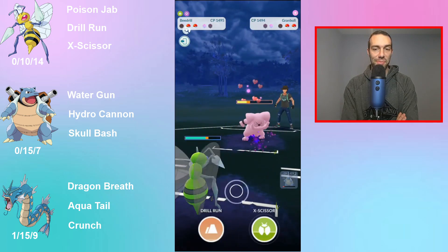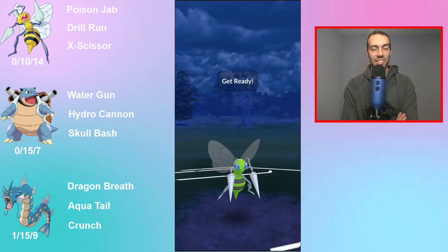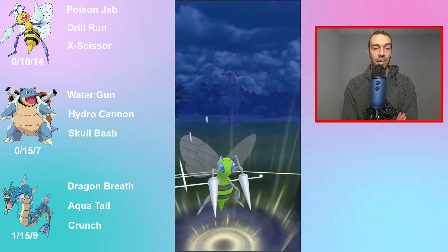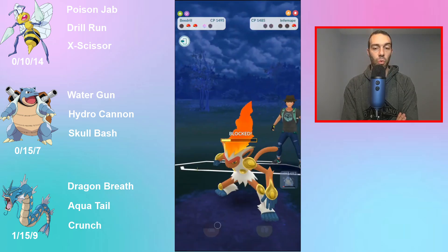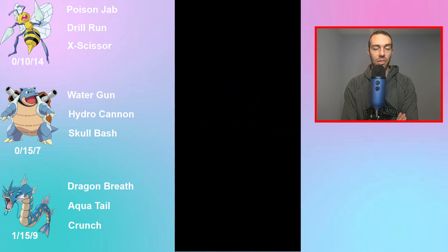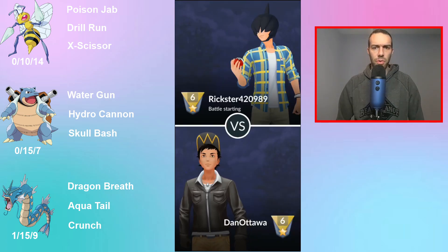Granbull, what a response right here — farm all the way down, come out with a ton of energy. It's good against Charmers, and Drill Run will hit super effective if they let it go. Beedrill has such wide coverage. Even those Poisons are going down fast. It's such a strong Pokemon. I'm really surprised it's not used more.